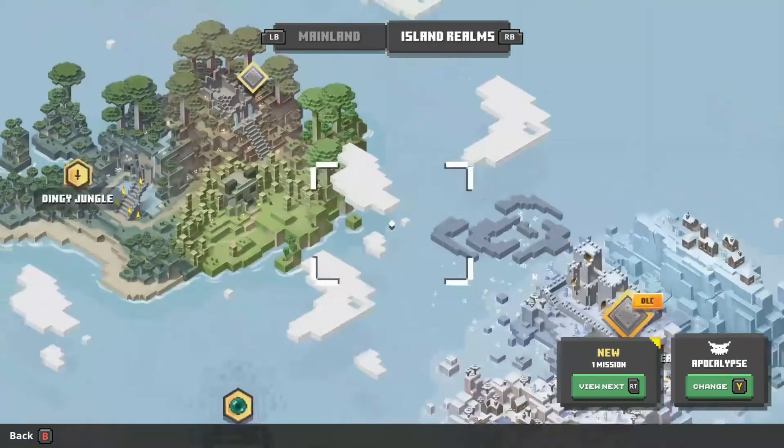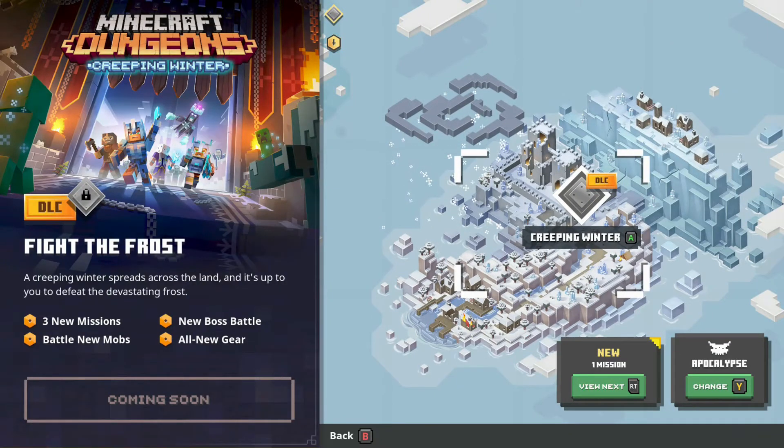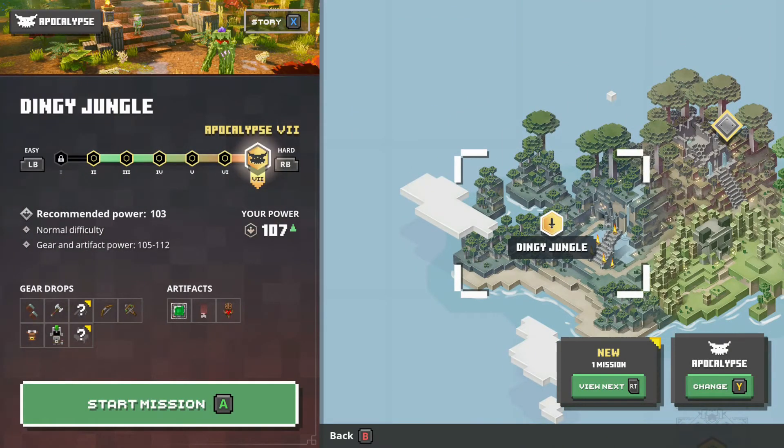And here's the Island Realms DLC. If you click on this one, it's not available — it's just like a preview. But I can actually click over here and do these missions. As you can see, the gear and artifact power now drops from 105 to 112. My guess is 112 is probably the highest power level, but there's probably 113s, just like how it said 107 before but there were 108s.